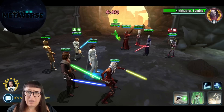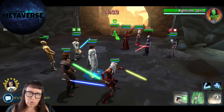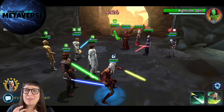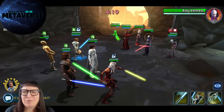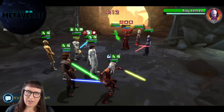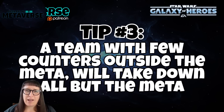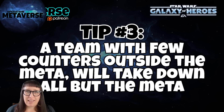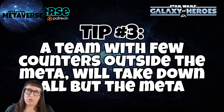Don't have just one counter against one thing, because it's too easy for someone to back you into a corner. This is probably my favorite thing I've learned — or just had really underlined — this month in Star Wars Galaxy of Heroes: when something cannot be beaten by a whole host of teams, then that something can turn around and beat a whole host of teams.